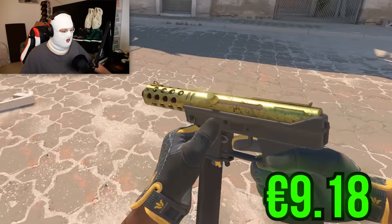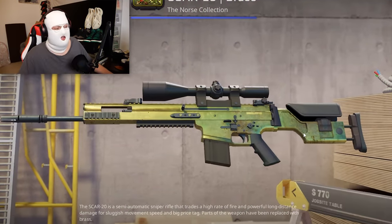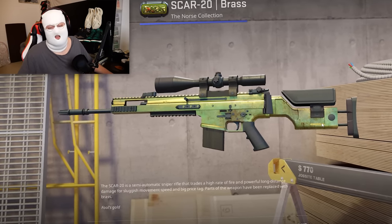The same also goes for the Tec-9 Brass, which now also looks golden. Same with the Glock-18 Brass and the SCAR-20 Brass. But the SCAR-20, because it's from the Norse Collection, is very expensive, so this one isn't underrated. The other three are, but I just wanted to show the SCAR-20 because it looks very cool in CS2.